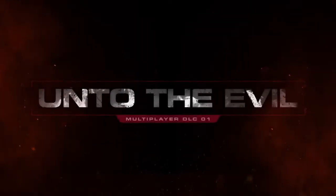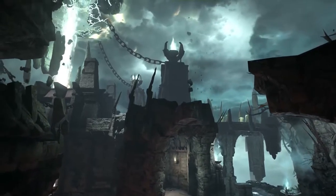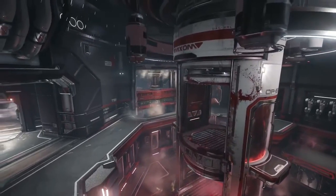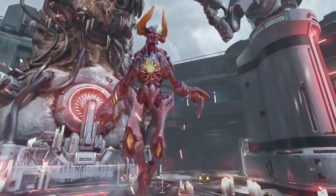Also next month, fans can look forward to our first premium Doom DLC pack, Unto the Evil. The first DLC pack includes three new multiplayer maps: Offering, Cataclysm, and Ritual. A new playable demon called the Harvester. A new gun, equipment item, armor sets, taunts, and more.